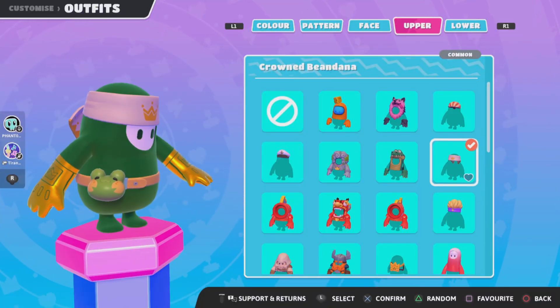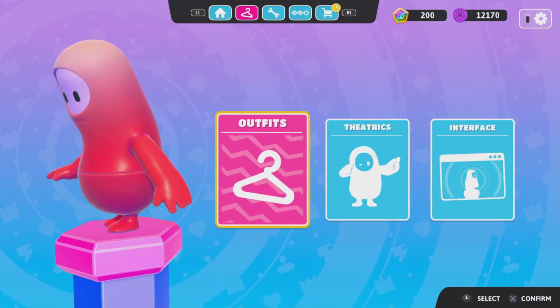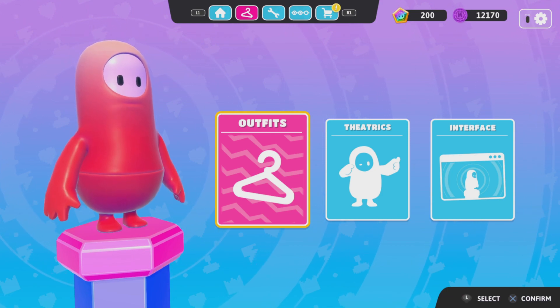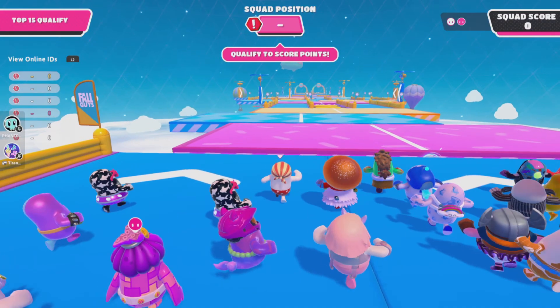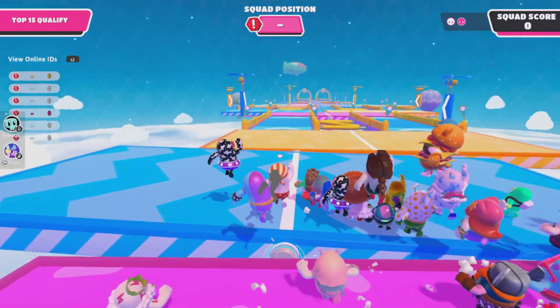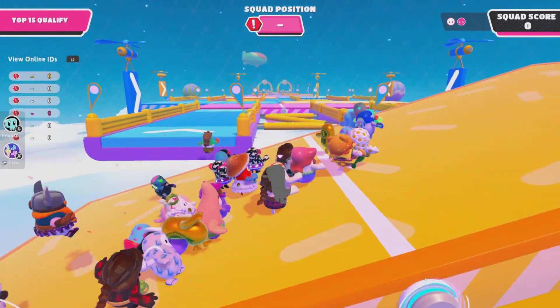Just look at this bean compared to this bean — size versus personality. Which do you choose? Obviously personality. Anyways, my name is Phantom and this is my review on Fall Guys.